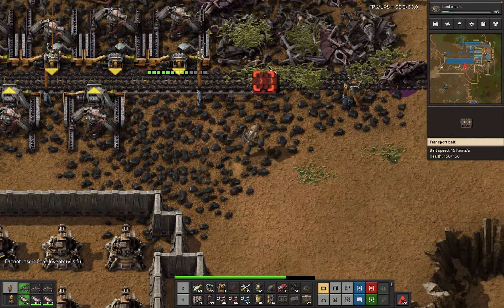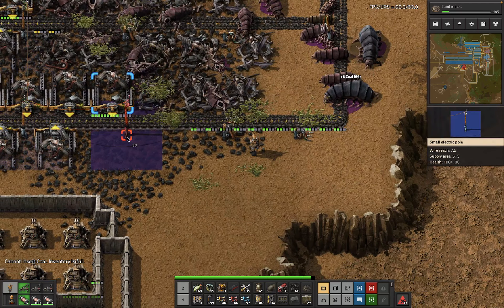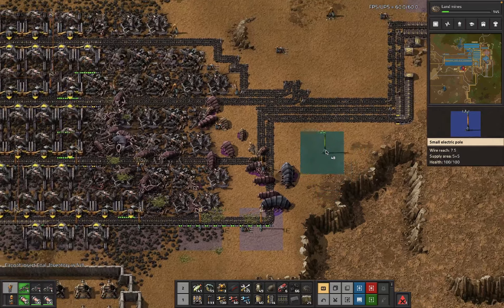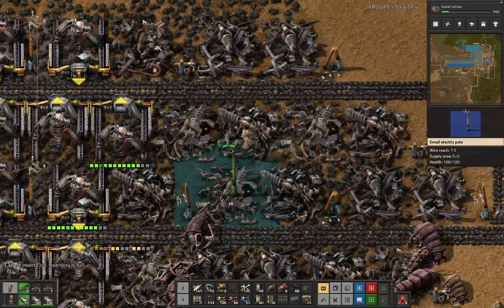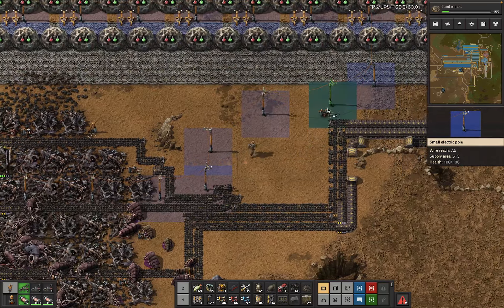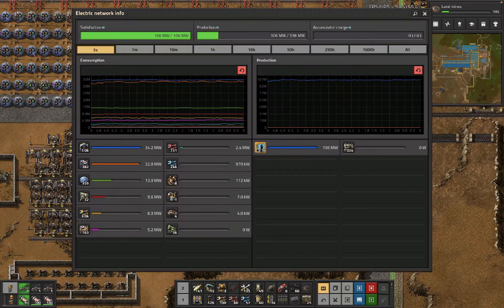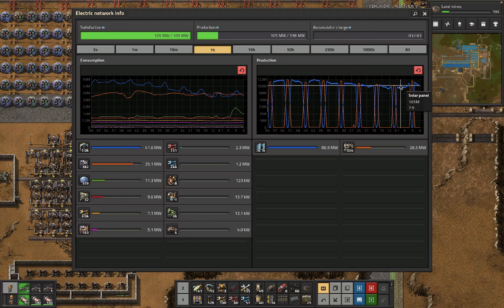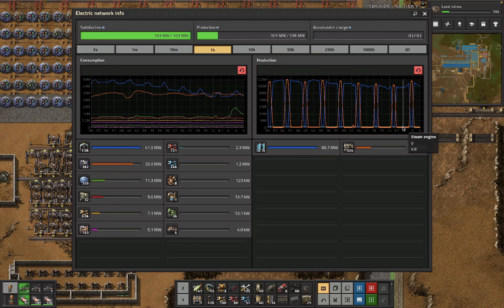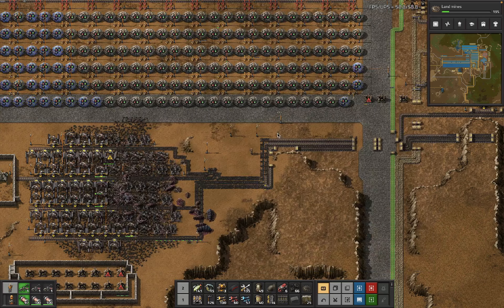I'm also noticing that I don't actually have all the belt to put this back together either, so that's super cool. Let's try and at least rebuild some of it. We're not super concerned about whether or not the power grid runs out, because we've got a lot of solar now. We're at the point where the steam engines aren't even running during the day, which is where we need to be.